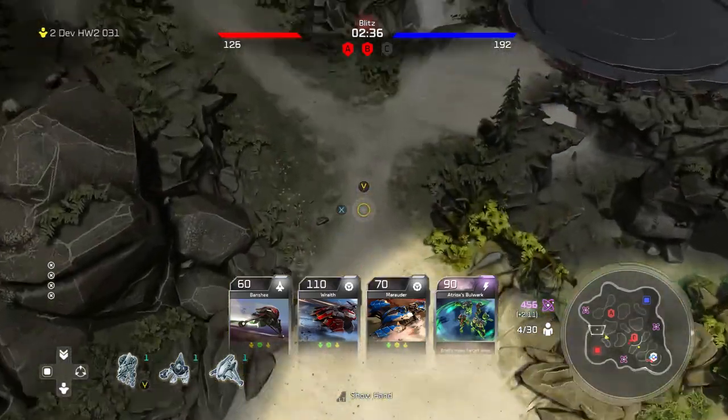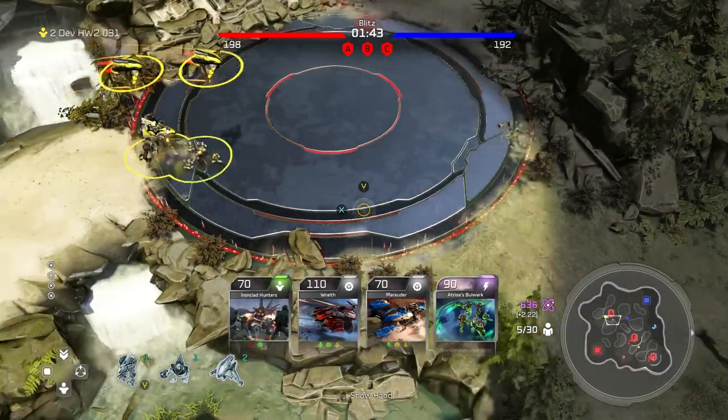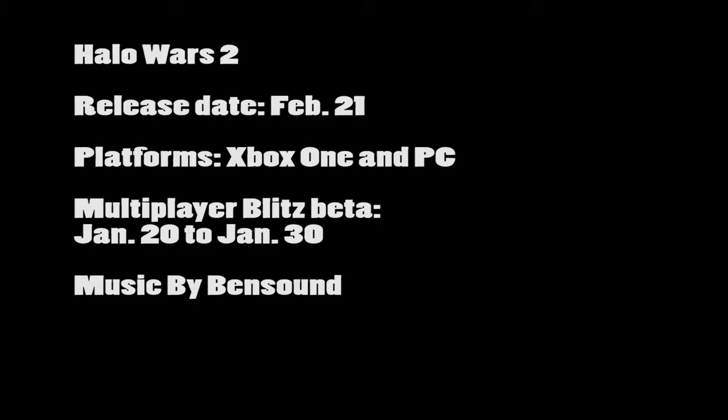We were behind nearly the whole game, but because they ran out of energy cores, they didn't have enough energy to summon more troops. In the end, we ruled them. That's all folks — please subscribe. Halo Wars 2 comes out February 21st. There's actually an open beta right now and it will last until January 30th.